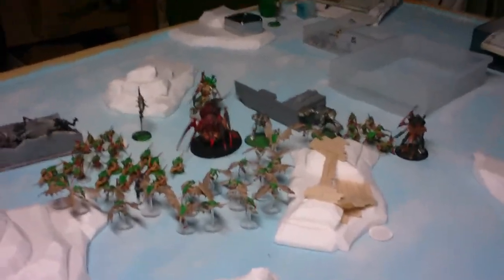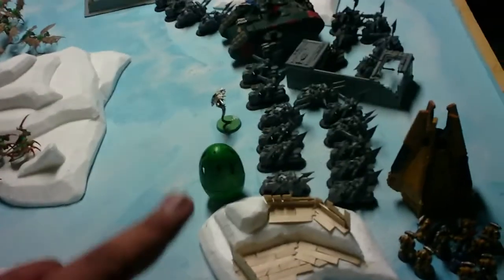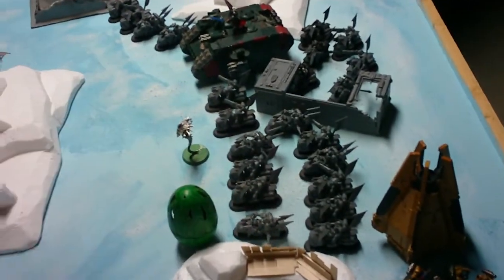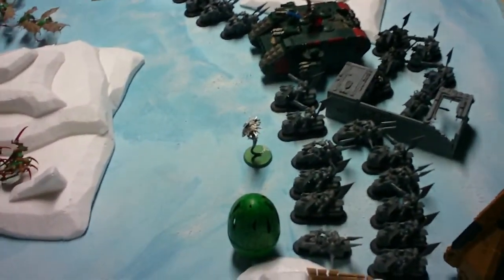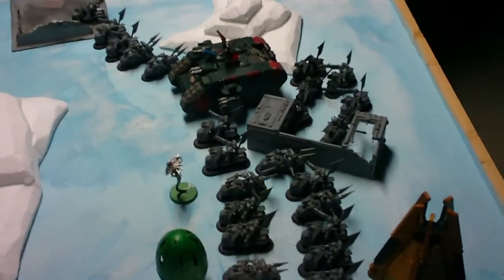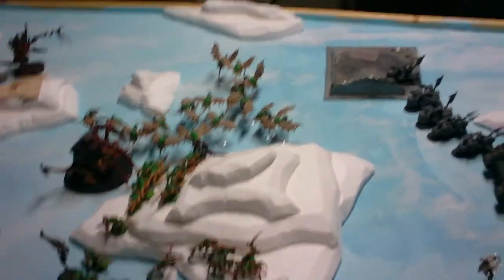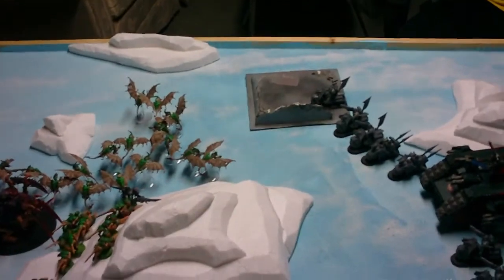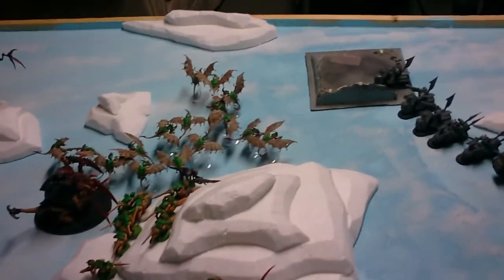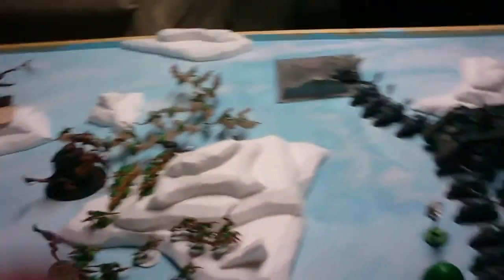Top of Turn 2: the Doom came in and scattered a little bit. He moved, did his regular Soul Suck ability but didn't kill anyone. Used Psychic Shriek on the Command Squad but they denied the witch. Everything else just kind of moved up. We shot and tried to charge the bikes with the Gargoyles but didn't make it — lost two from Overwatch. We're just slowly trying to close in on him.